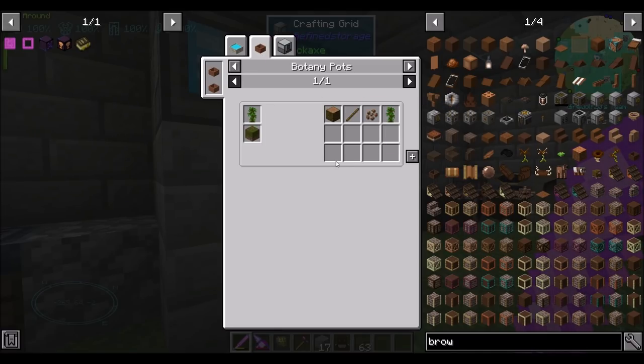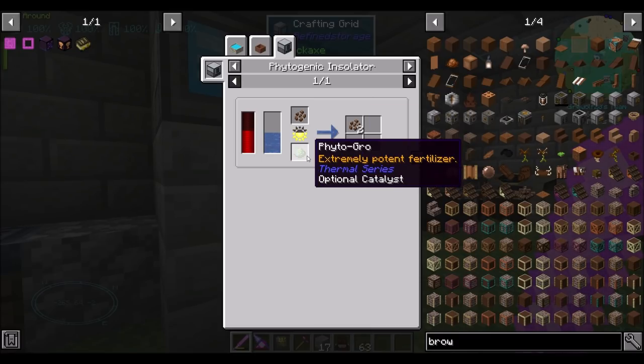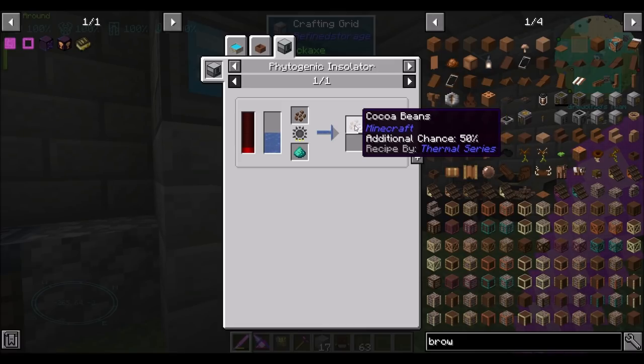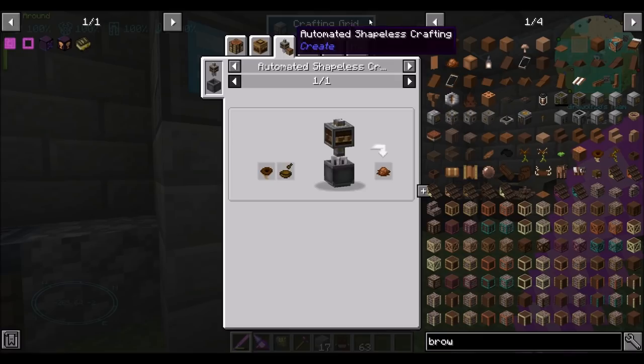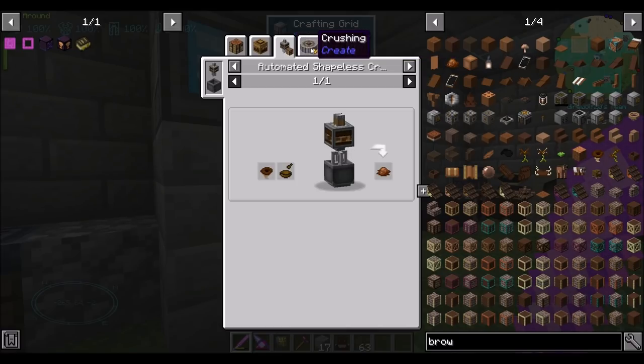Botany pots — jungle trees yield cocoa beans 1% of the time? That's not going to work for me. The phylogenic insulator can do that, or it can double your cocoa beans. Or we could just set up something else, because you could also do it another way. I don't want to go too crazy, if you know what I mean.